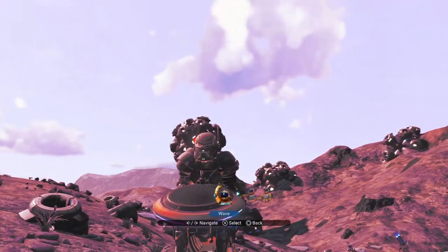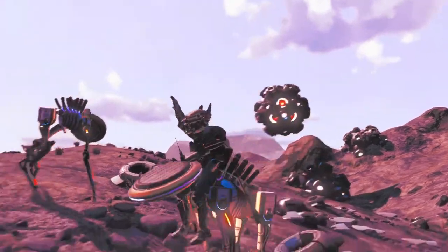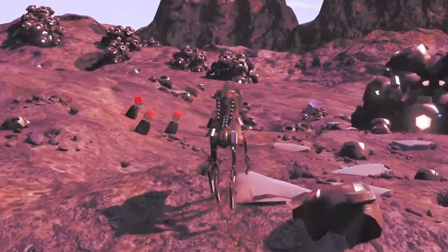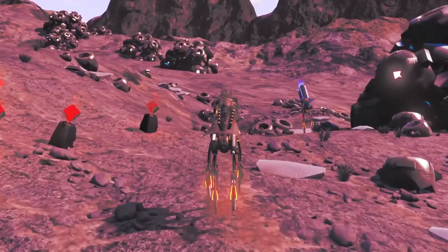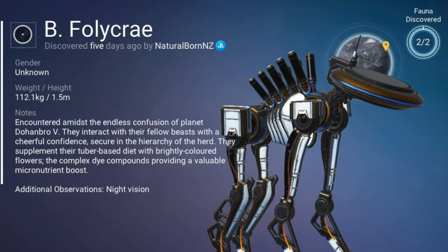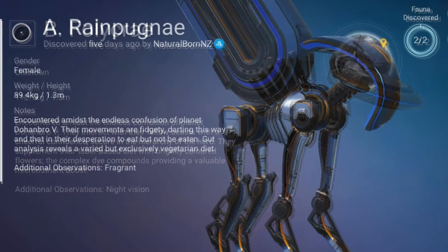What's up travelers, I'm Natural Born and welcome to Finding Fauna in No Man's Sky. In today's video, on a mechanical planet in the Euclid galaxy, we have stumbled upon two different variations of the same species — the robot antelope. I'll put the portal glyphs on screen now in case you want to come and claim one of these creatures or build a base here.